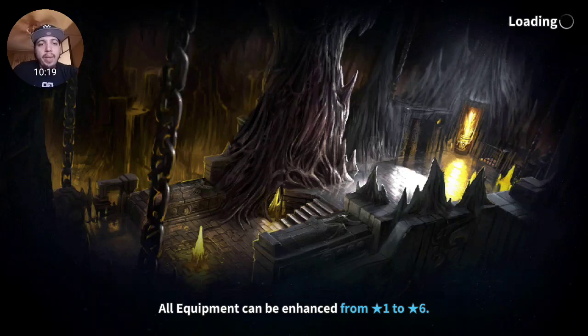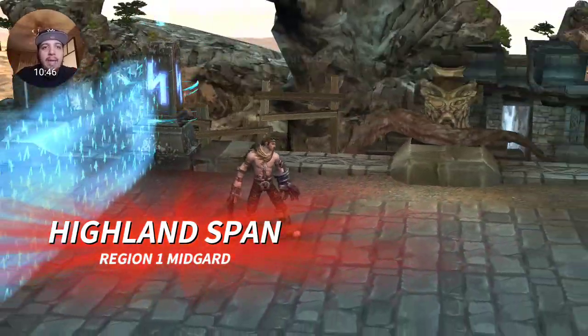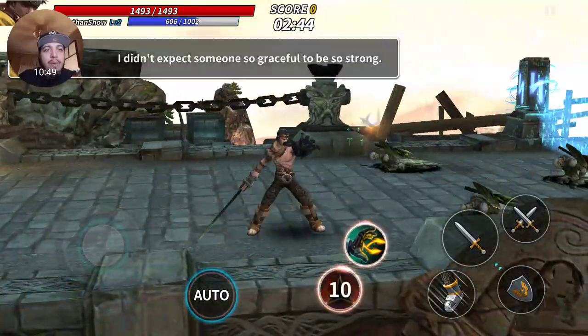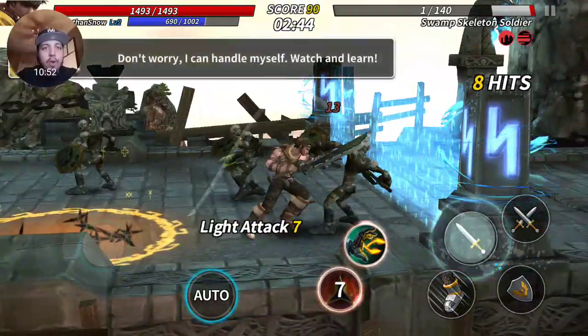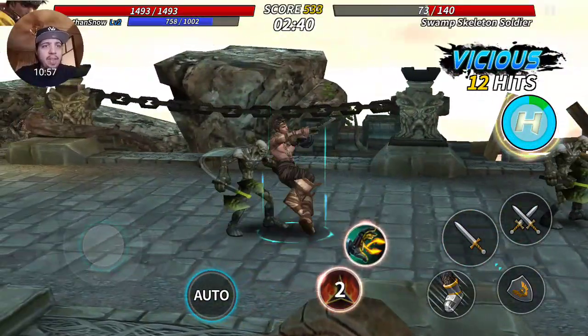All equipment can be enhanced from one star to six stars - six stars is obviously the best. I wonder if there's a random generation system where you can use in-game currency to get equipment like a banner. We got a guy with a blade - whoa, he threw traps! He has a gun and a sword.